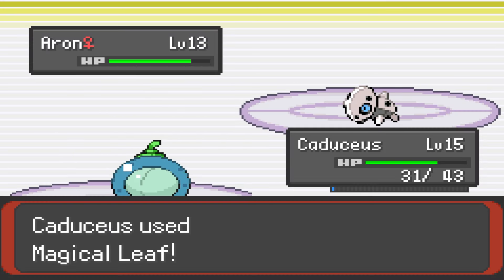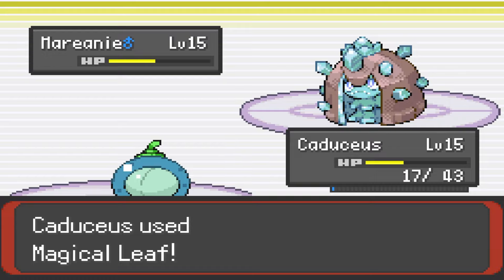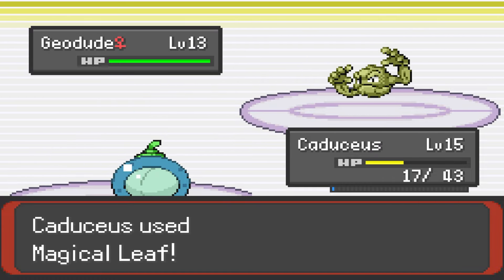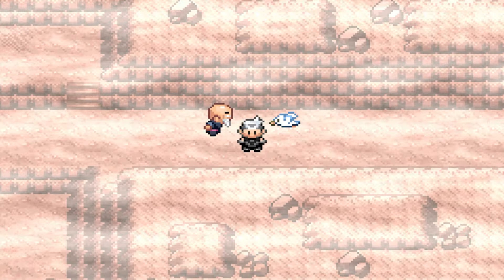Her lead Auron goes down in one hit to a Magical Leaf from Cad, and then she sends out her Hoennian Marini, who is now Rock and Poison. Two Magical Leaves is all it takes to drop the crystalline cutie, which prompts Roxanne to send out her final Pokemon, Geodude, who is also taken out by Caduceus' Magical Leaf, giving us our first gym badge in a deathless, easy fight.